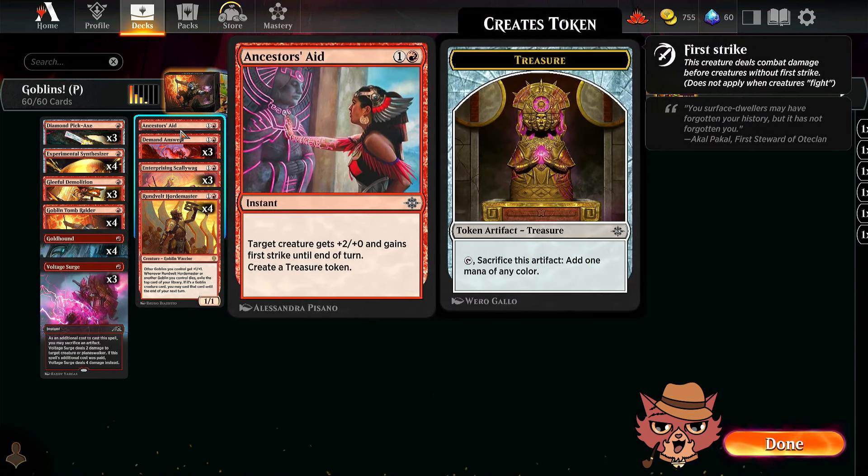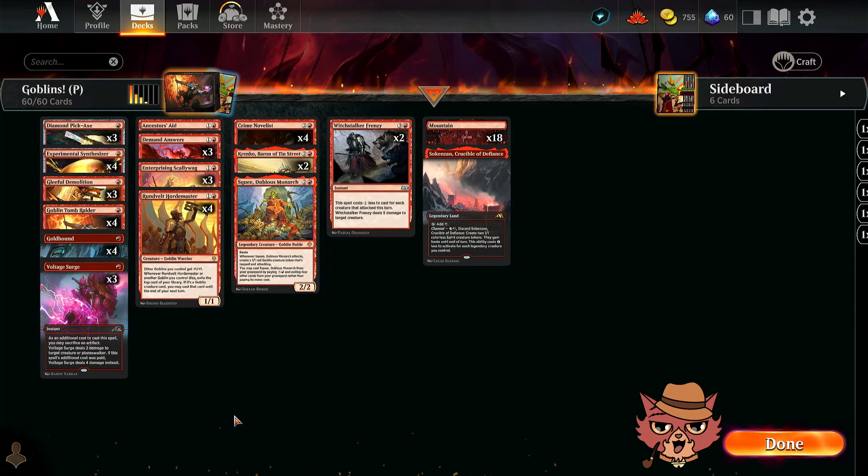One more card: Ancestor's Aid. Two-mana instant speed — target creature gets +2/+0 and gains first strike until end of turn. Pretty good combat trick, but then also creates a treasure token. Lots of ways to get treasures, lots of terrific ramp potentially.